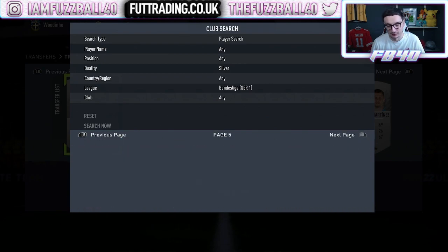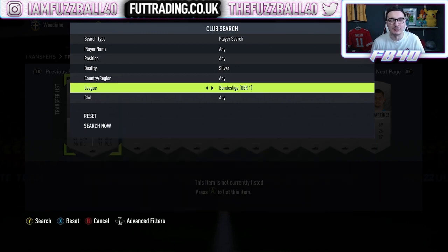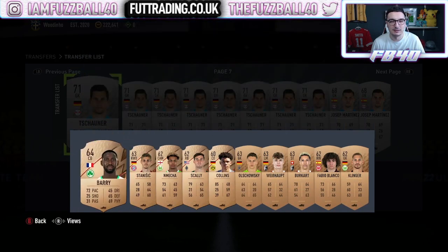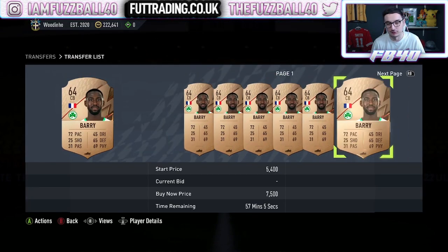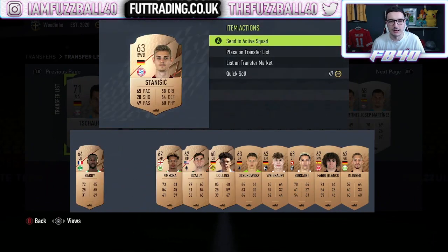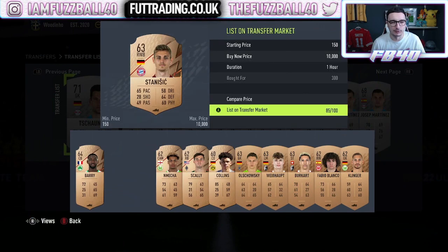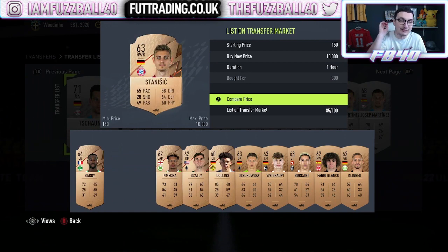The Bundesliga has now returned. So it left the game and the demand for the cards went down in value quite heavily. It then returned and the demand has spiked once again. All these cards I've gone and bought - I paid 300 coins for him. What's he costing right now? He's going for over 1,000. So we've more than tripled our coins on that, probably quadrupled. Stanisic - again, paid 300 coins for him, and he's about 1,000 coins. These cards that I basically spent next to nothing on, I'm about to make massive profit on. It's really not difficult to do.